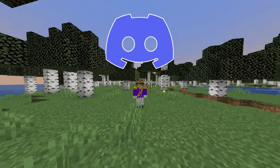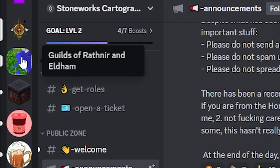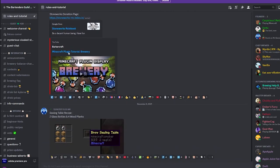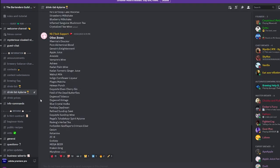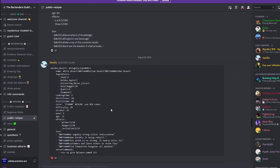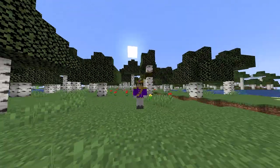Discord is highly relied on when playing Stoneworks — so much, in fact, that there are discords made just for certain things in-game. Luckily, brewing has a discord created and run by the developers and mods of Stoneworks. The Brewers Guild covers all aspects of brewing, even featuring hints and public recipes. The link for the discord will be in the description, along with any other links mentioned.